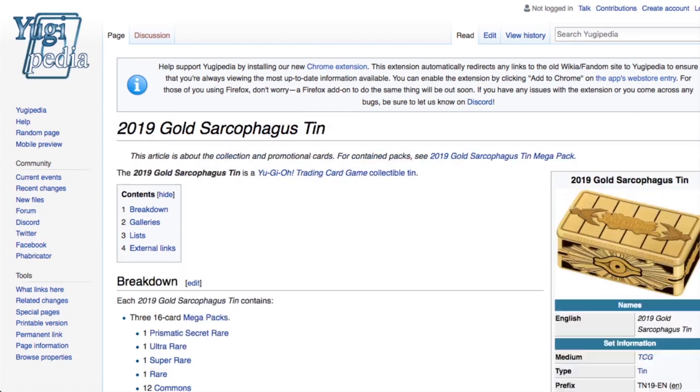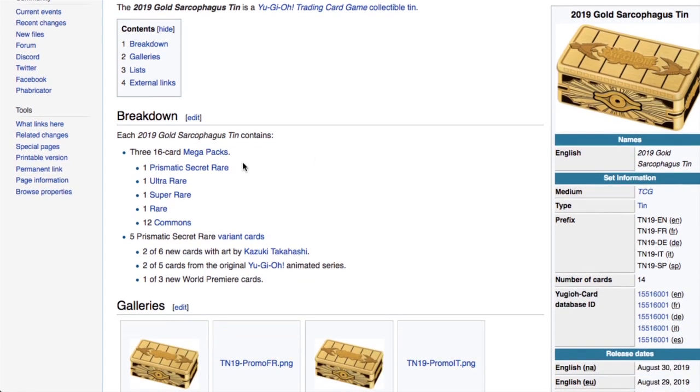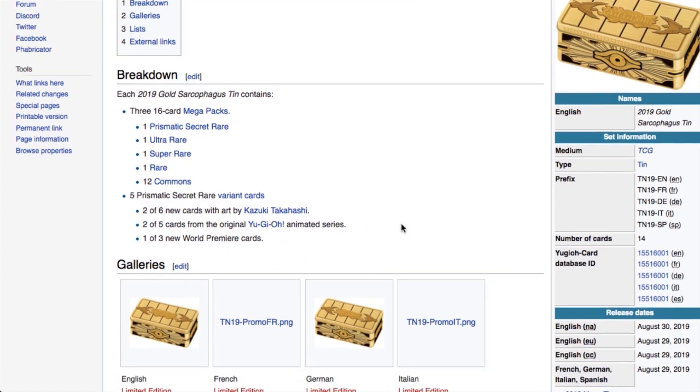Moving on swiftly — August is insane. The week after Fist of the Gadgets, we have the 2019 Gold Sarcophagus Tins. You get three 16-card mega packs and it looks like you get a prismatic secret rare, one ultra rare, one super rare, one rare, and 12 commons per pack. There are five prismatic secret rare variant cards. You get two of six new cards with art from Kazuki Takahashi, two of five from the original Yu-Gi-Oh animated series, and one of three new world premiere cards. To get one of everything you'd need three tins at base, or nine tins for a playset.